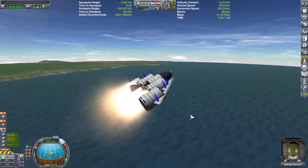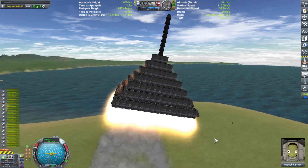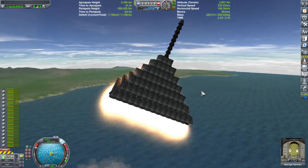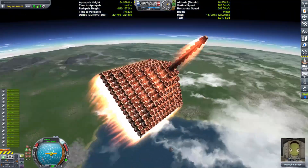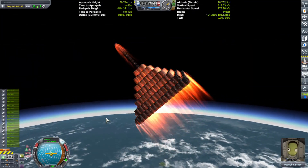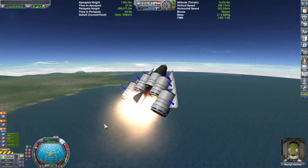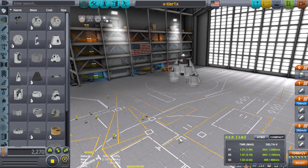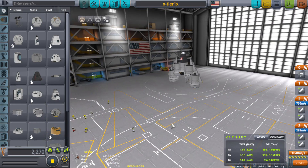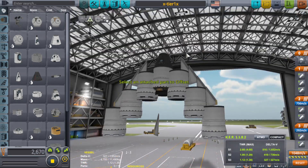I started off extremely small and gradually worked my way up. If you want to see a version of this that's completely out of control, watch the previous video where we send a giant Tier 1 pyramid into sub-orbit. I found out that the max amount of delta V you could possibly get from one of these things is a little over 1,900 meters per second, which is about 300 to 400 meters per second less than what you need for orbit, let alone to achieve orbit.